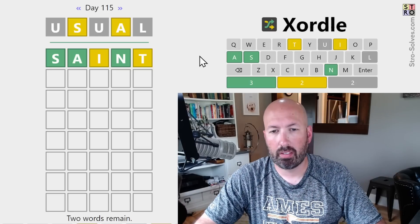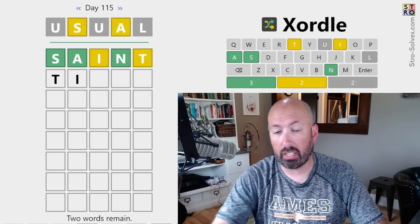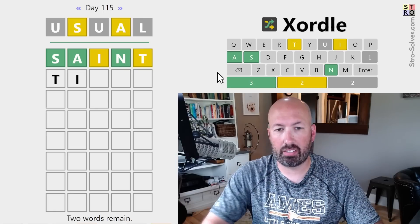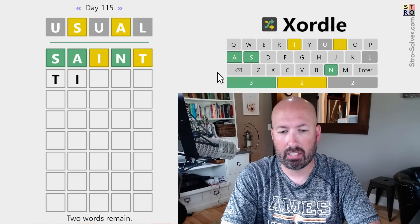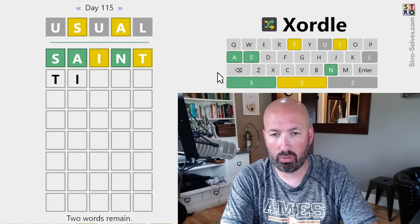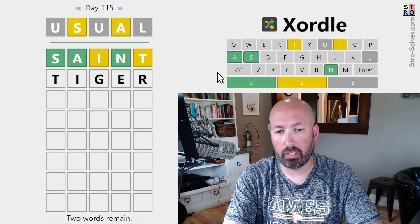Now, interesting. We could do maybe TI at the beginning — that seems reasonable. I would say something like Type, but we don't want to do a double T. It'd be good to use some other letters we haven't used yet. We could do Tiger — that's pretty good.